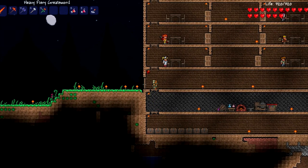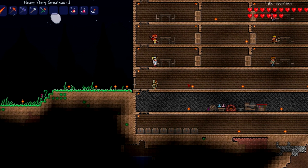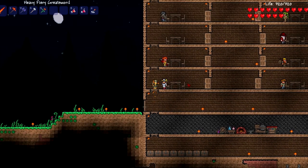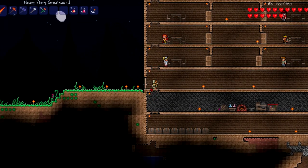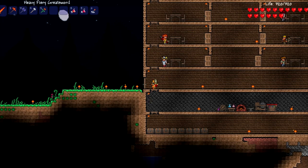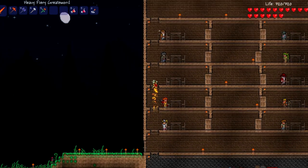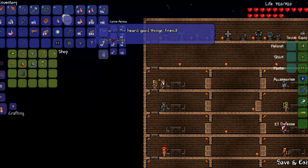As you can see, I moved the platforms over one because once we defeat the Wall of Flesh, the world is basically turning on hard difficulty. Extremely hard monsters start coming out and the only way to really keep them out of your house is to lock your doors, which you do by placing a torch on each side. But some monsters can even still get through.